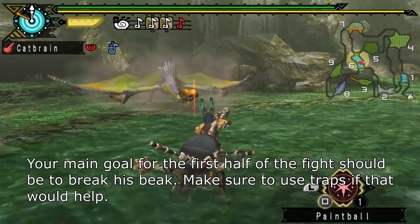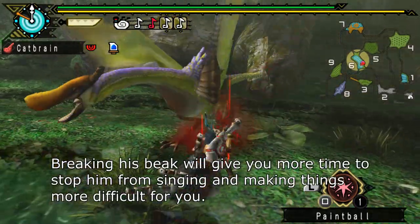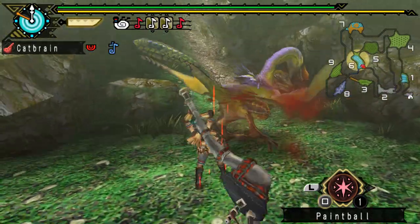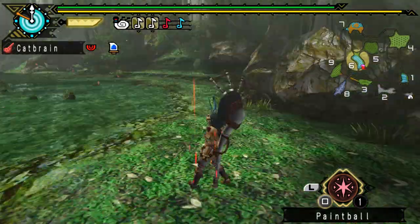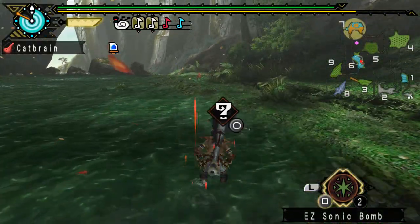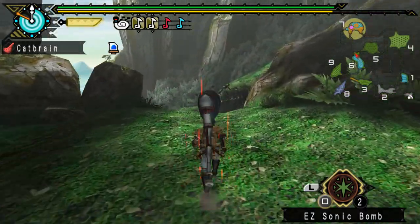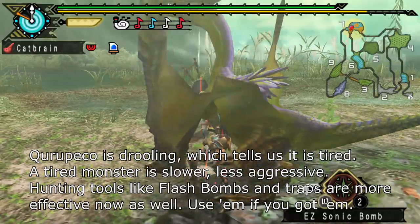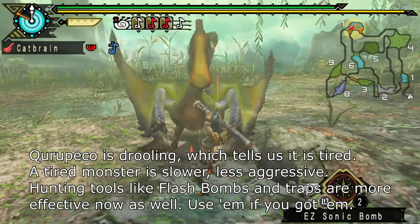Your main goal for the first half of the fight should be to break its beak. Make sure to use traps if that would help. Breaking its beak will give you more time to stop him from singing and making things more difficult for you. Kuropeko is drooling, which tells us that it's tired. A tired monster is slower and less aggressive. Hunting tools like flash bombs and traps are more effective now as well — use them if you got them.